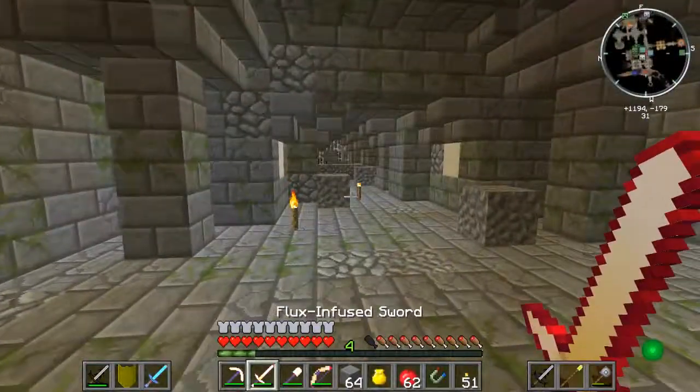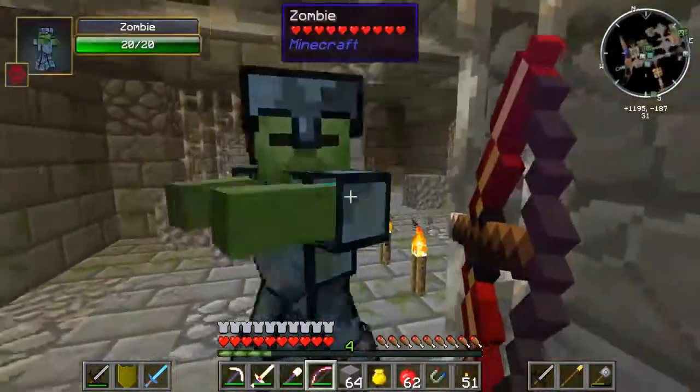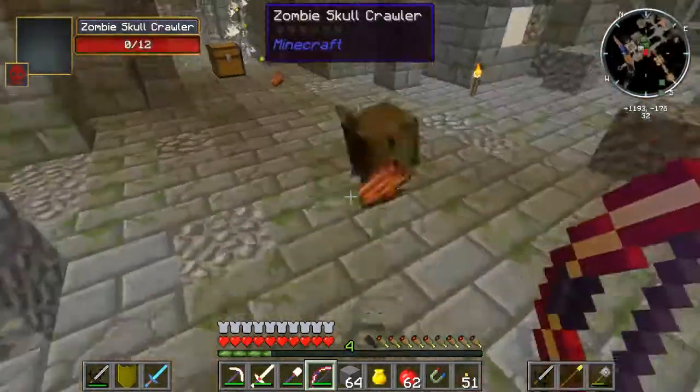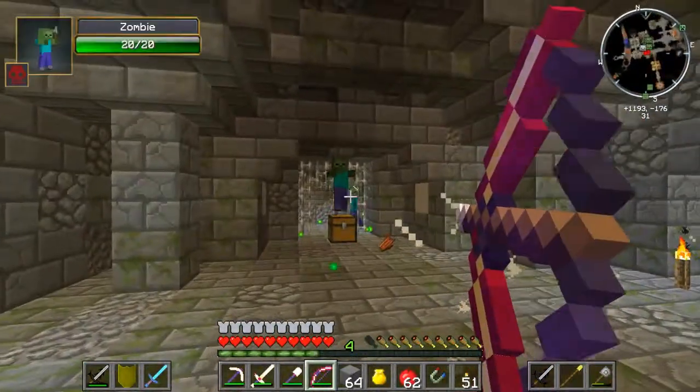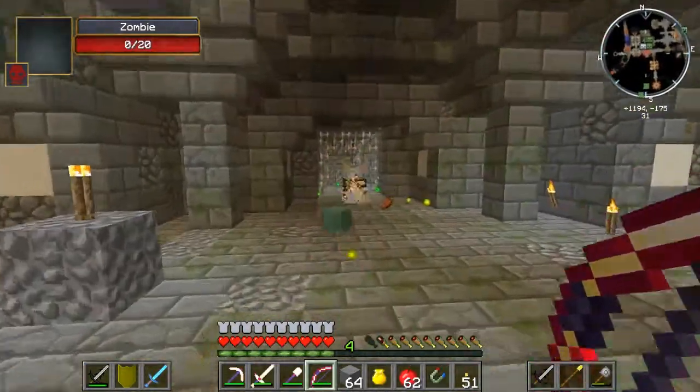I think I have my other sword back at the house. Let's give the bow a try. Whoa — holy crap. So that's with Power enchantment too, by the way.